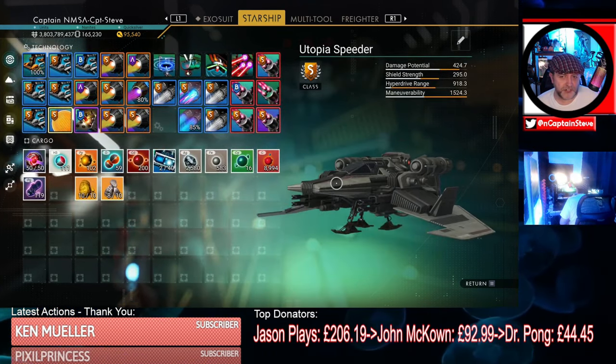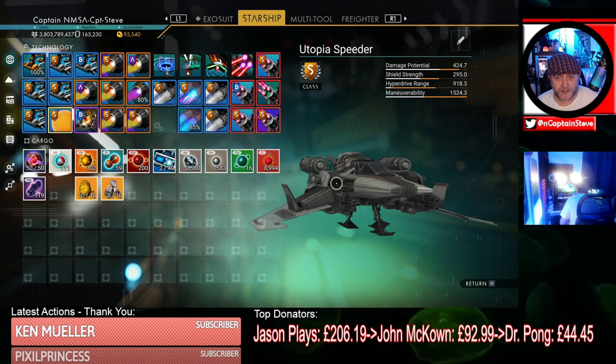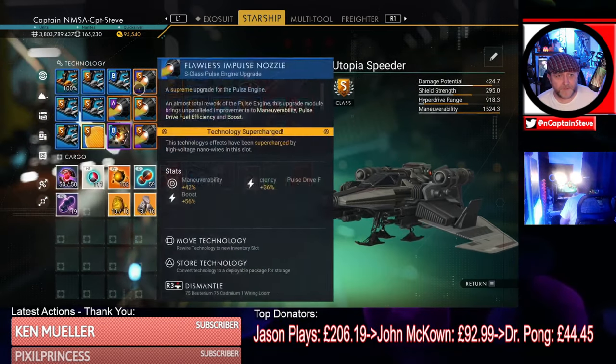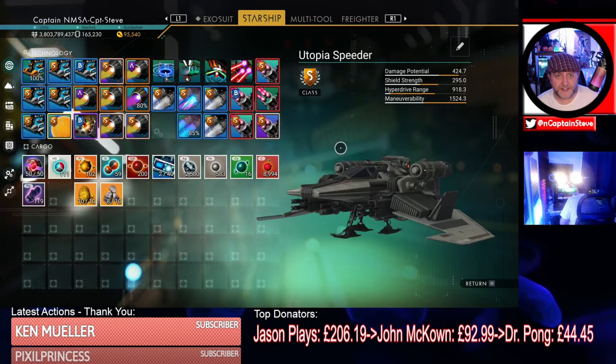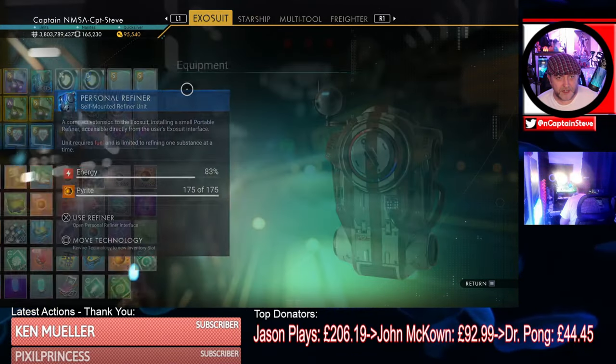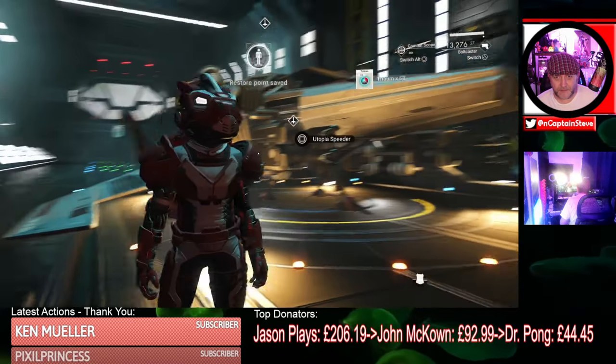I'm using this ship because the pulse engines are freaking awesome in it. If you haven't already got one of these, it's from the Utopia expedition, which is still going, I believe. So hit that up. There's all the pulse drives — hopefully it's going to be fantastic for that. Let's just get the last bit of the pyrite out of here. Lovely jubbly. And we're ready to go, we're ready to fly, people.